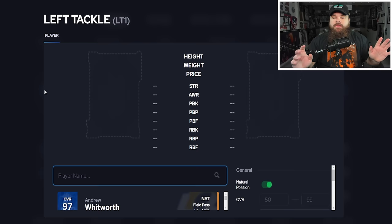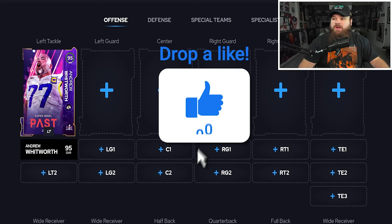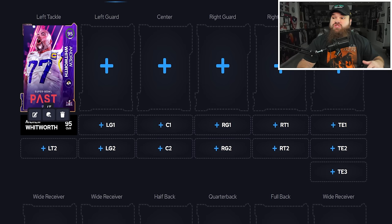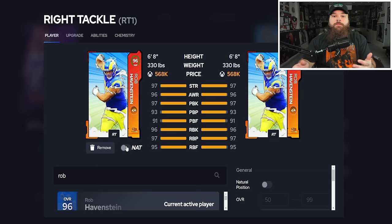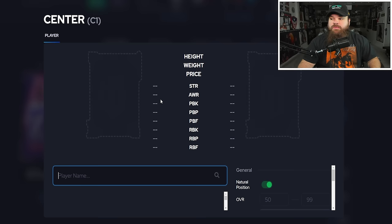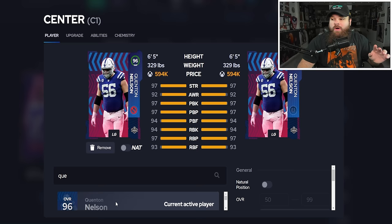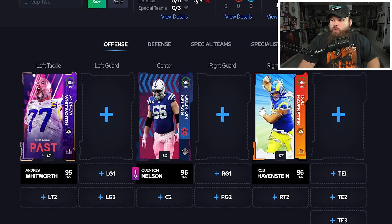We're going to get started with offensive line. I think Andrew Whitworth — his Super Bowl pass card in particular — I would recommend using a lighted up token on him and running Secure Protector for zero AP. That really does have to do with the quarterback change as well. At right tackle, we're going to have Rob Havenstein — you buy this card, upgrade him with a 93 overall Ginky Force player, and he also gets Secure Protector for zero AP. Finally at center, we're actually going to play someone out of position — Quentin Nelson. The offensive AP went from eight to nine, which is why we're updating this video. Secure Protector for one AP is our leftover one AP, so we have three Secure Pros, plus Post Up on our center Big Q Quentin Nelson.